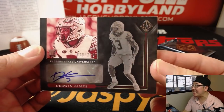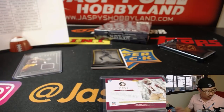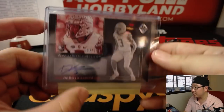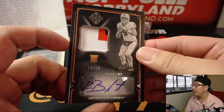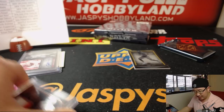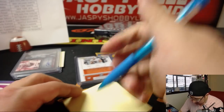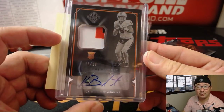We've got safety Derwin James, 90 out of 299 from Florida State. Derwin James going to the Chargers — LAC. And behind Antonio Brown is Kurt Benkert, 16 out of 99. I felt like I just looked up where Kurt Benkert went — Falcons, that's right. Maybe sit behind Matt Ryan for a little while, see what happens. Robert Rohr, there you go — Robert with the ATL.